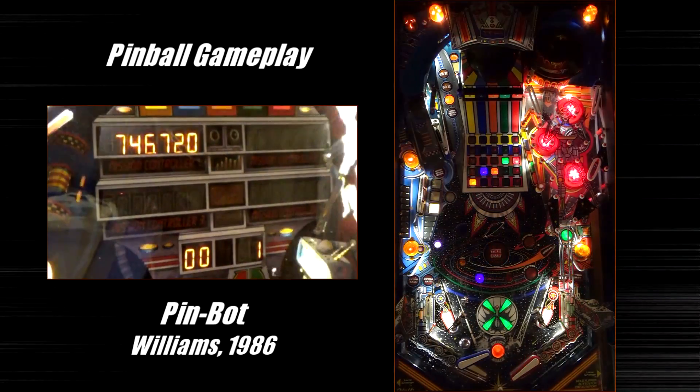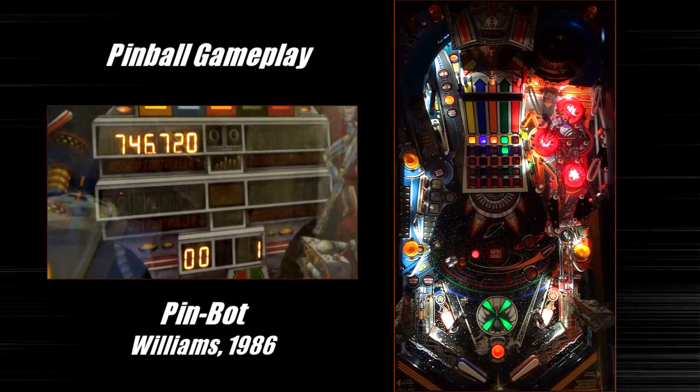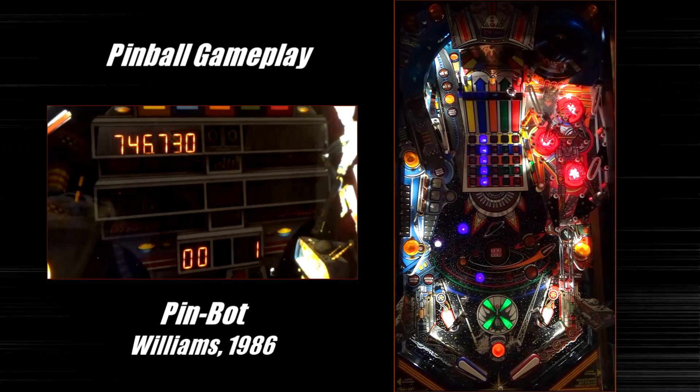End of ball bonus is calculated by a few different things and it caps out at 99,000. The visor targets add to your bonus primarily. Hitting the saucer will also add bonus. I think hitting the eyeball saucers behind the visor will also add to your end of ball bonus. Shooting the ramp will actually build your end of ball bonus multiplier, and that's denoted between the slingshots — those green arrow lights indicate your end of ball bonus multiplier. When they're maxed out, it means you'll have five times end of ball bonus.